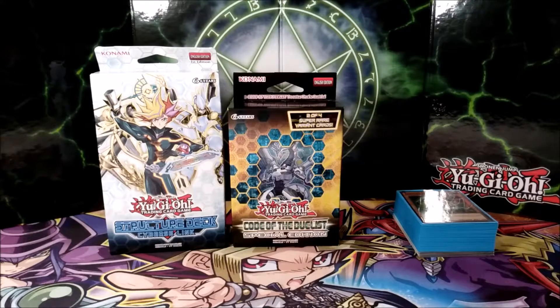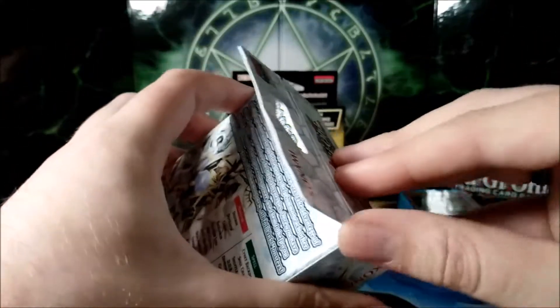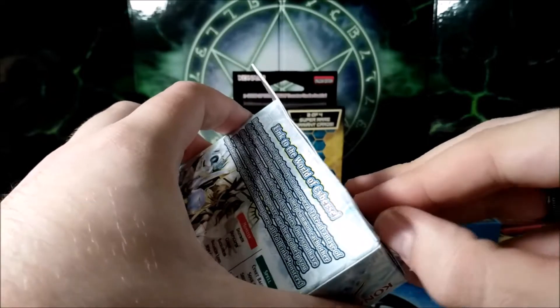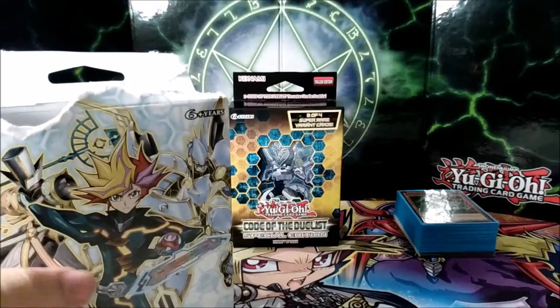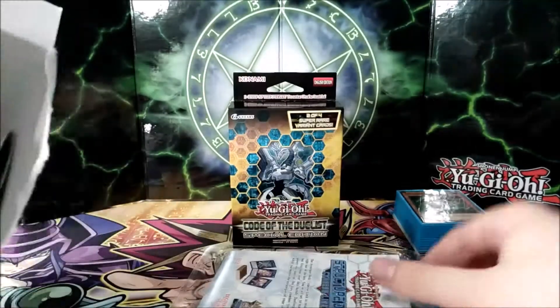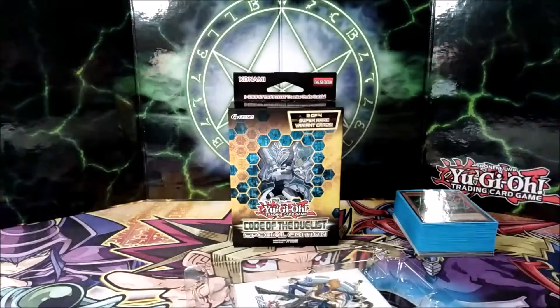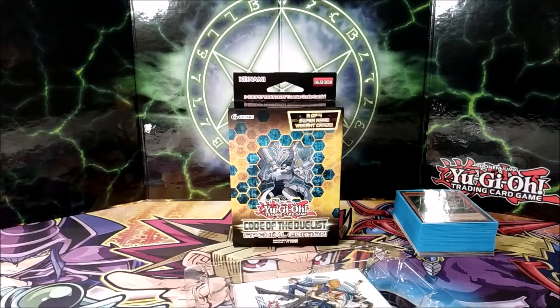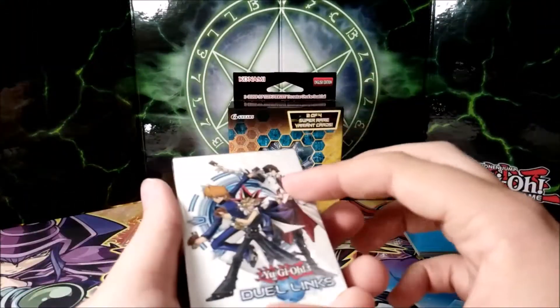Basically, we didn't buy two Structure Deck Cyber Slinks, because a new player wouldn't buy double decks too often — even though this one has some very good cards in it. It doesn't mean a newer player, especially a kid, would buy more than one copy of a starter deck. The first time we did it because it was the beginning of the series, but this time we're just going to go through it quickly and only buy one box — because that's what the kid would have done, probably.